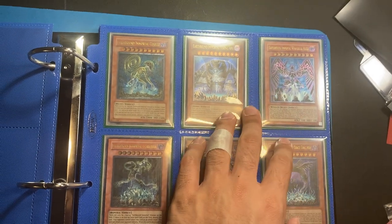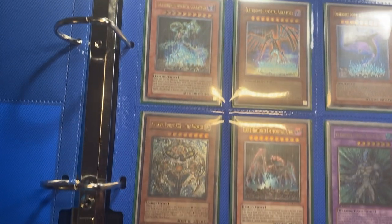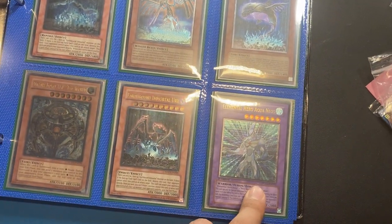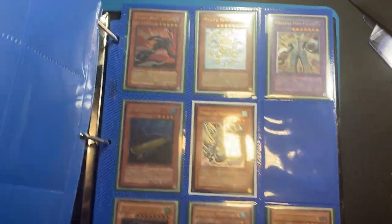Ultimate Rare Earthbound Immortals — most of these are near Mint or Light Play, that one's Mod Play. I can't afford 21 the world — I think that's Light Play, and then Mod Play. Elemental Hero Aqua Neos, 1st Edition Ultimates. That's the Silver Stamp.